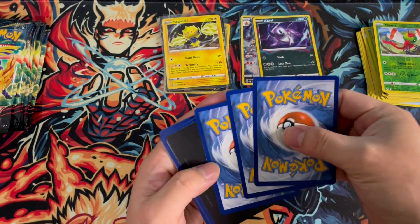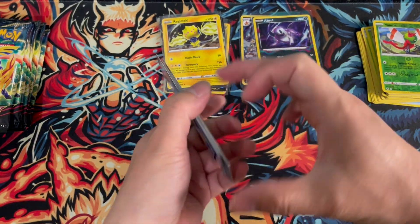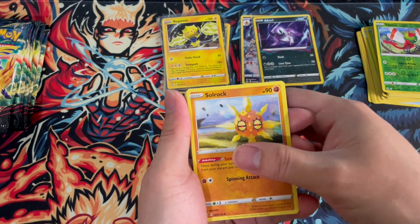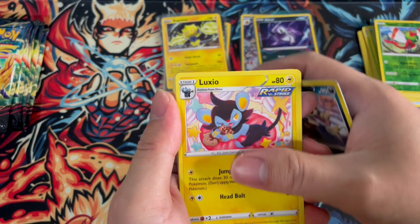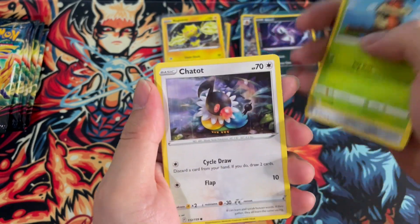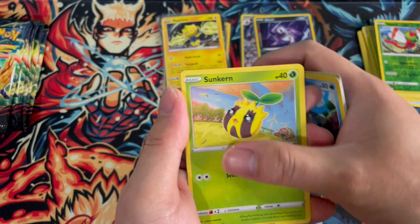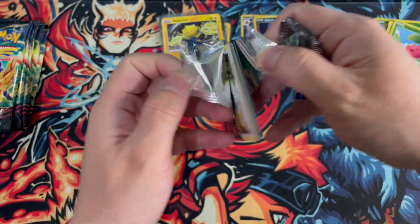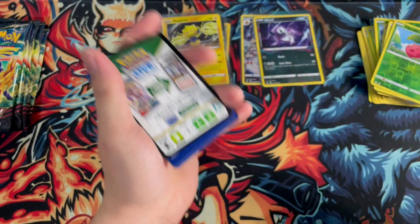I see a V-star card — which is first! V-star! Solrock, Croagunk, Looksee, Paleon, Poniard, Creakytot, Chatot, Mr. Mime, Sunkern. Well, I did manage to pull Dragon Knight alternate art!